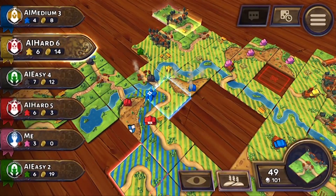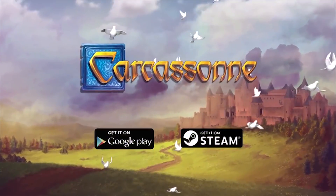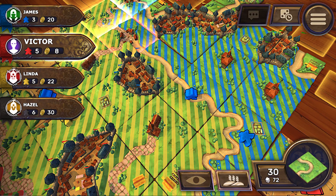Because this is a digital version it has all sorts of shiny new bells and whistles. For example, when you finish completing a city you'll actually see a city rise up with walls, towers, and flags in the color of whoever built it. Also really nice is that you can place a farmer in a field and you can actually see what area it's covering, which is helpful in those really weird little lane parts.